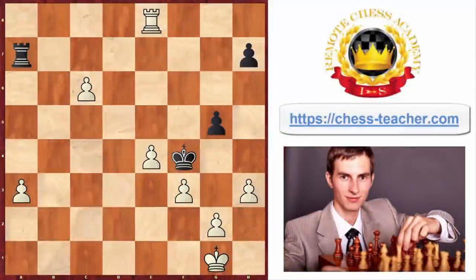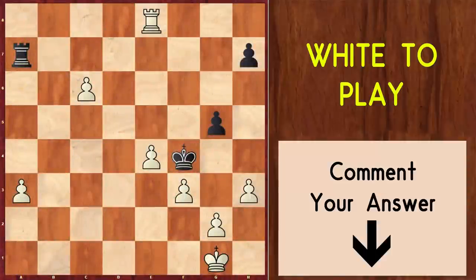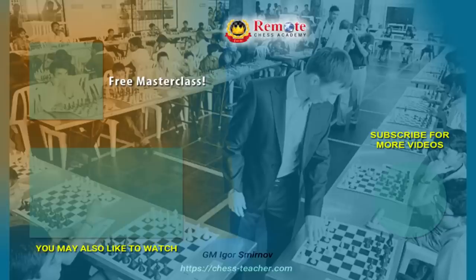Here comes a little tactical quiz for you. In this position it is white to move — it's actually the position from the game we analyzed between Alexander Alekhine playing white against Rubenstein. Your task is to find the winning move for white, and write it down in the comments below if you can find it. If you wish to improve your chess beyond opening traps, you may also attend my free masterclass 'The Best Way to Improve at Chess,' where I show you the methods used by my students to achieve great improvement, and hopefully you'll be my next success story.